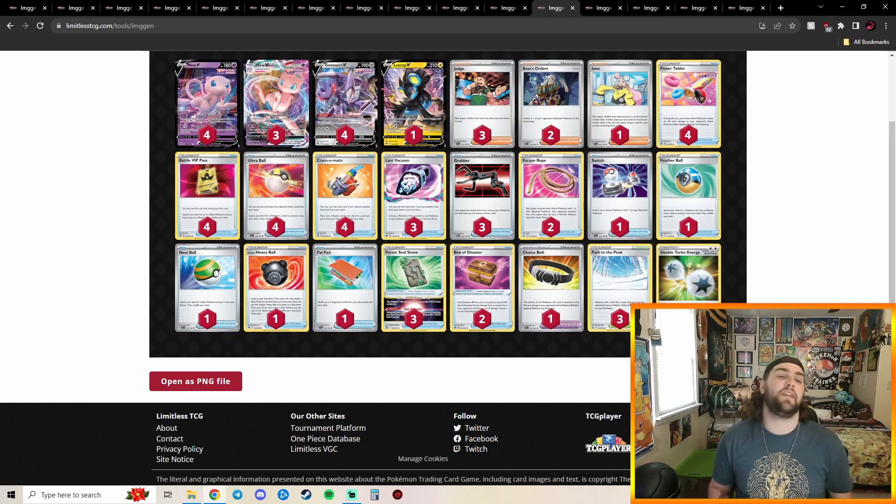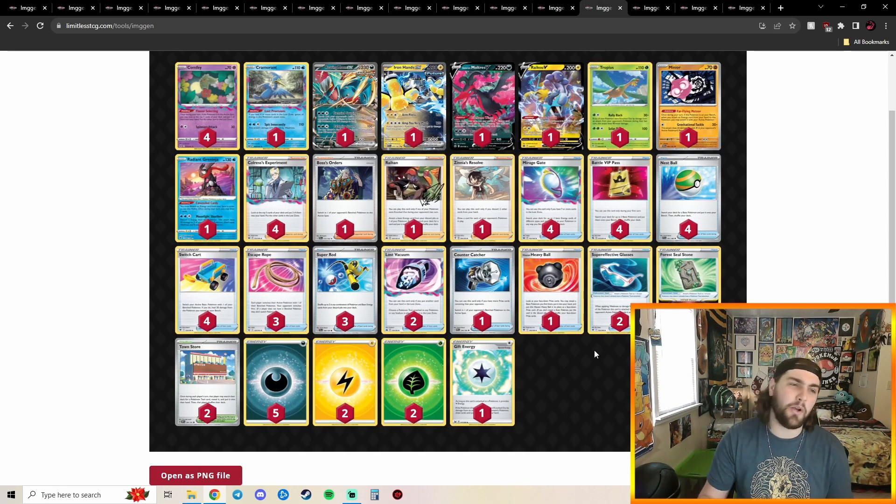Going into our 5th place deck — we got DTE Mew. I've said it and I'll keep saying it: Mew VMAX with Double Turbo Energy is not going anywhere until it rotates. It keeps putting up placements. There are so many counters to Mew right now but it still survives. This list has heavy Lost Vacuum, heavy grab, Path to the Peak, DTEs, four Steel Stones, and Boxes of Disaster — just the same DTE Mew we've been seeing for a while.